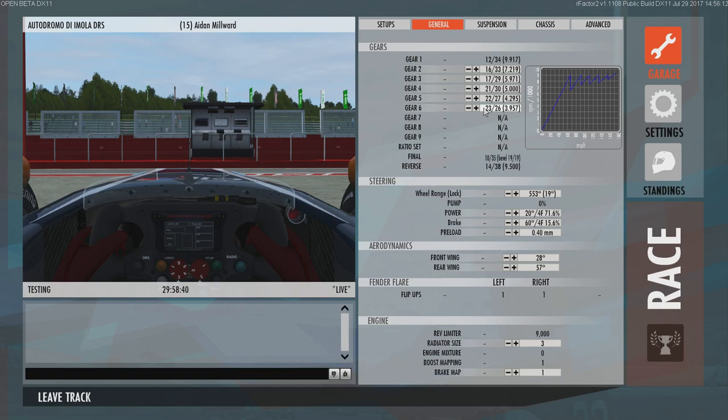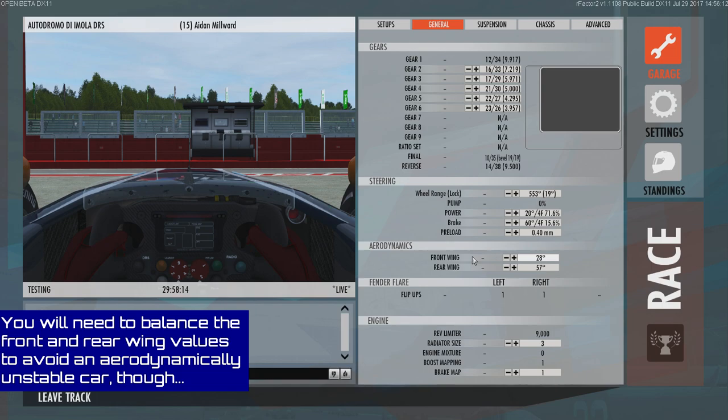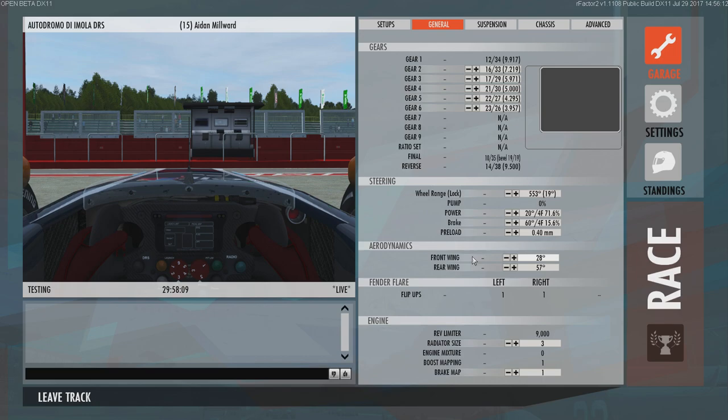Now, the wings - the front and rear wing are on 28 and 57, with 57 being the maximum. These provide the downforce for the car. The higher the wing, the more aerodynamic drag you've got, which produces downforce at the expense of top speed. Turn it down and you've got the reverse effect. At tracks like Hungary and Monaco you want it as high as you can get it, while at Monza you want to turn it down quite a bit because you want the straight-line speed.